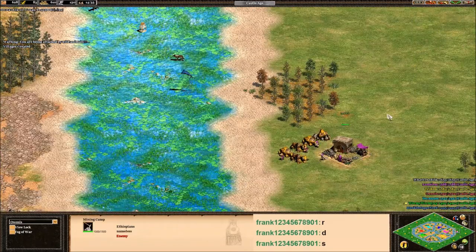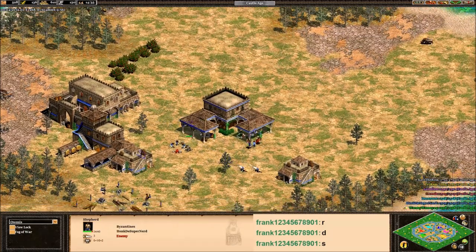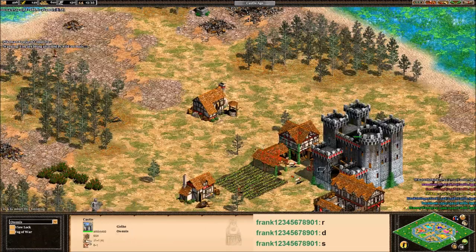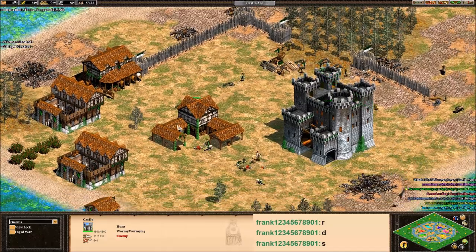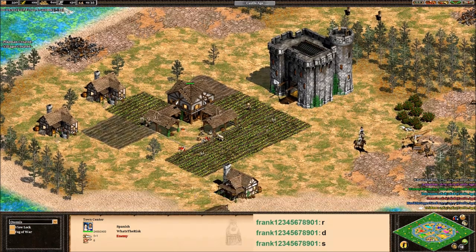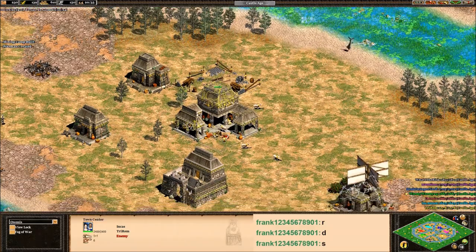While things get started, we can talk about the civilizations. Ethiopians have pretty good shotel warriors, very good archers, and very good siege. Byzantines get extra HP on their town centers — a really nice bonus — and a broad tech tree. Chinese also have a broad tech tree and a few eco bonuses. The Goths get an attack bonus versus buildings with their infantry, but no stone walls — that could be a big weakness. Wormy Wormy's Huns get Tarkins, which are very good against town centers and buildings. What's the Risk is making Conquistadors, a very broad tech tree. Incas get cheaper castles and cheaper stone fortifications, which will be good defensively.